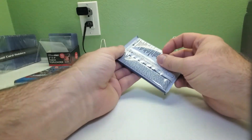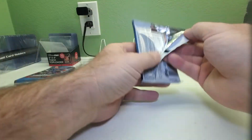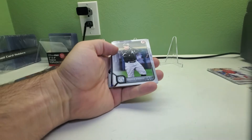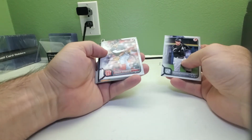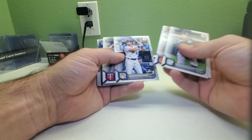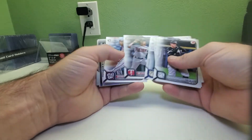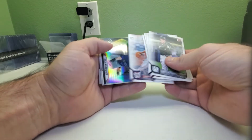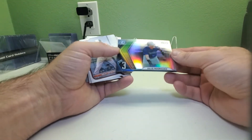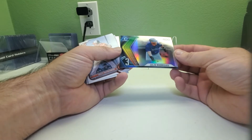Pack number four. We got Andrew Vaughn, Mookie Betts, Pete Alonso, Andrew Benintendi, Joe Ryan rookie card, and Joshua Gray rookie. We got an insert of Julio Rodriguez Top 100 number three.